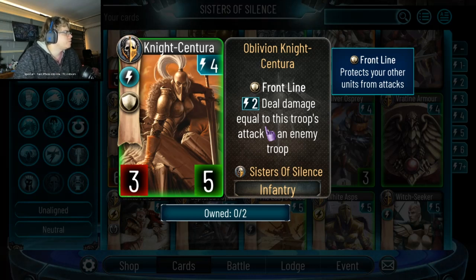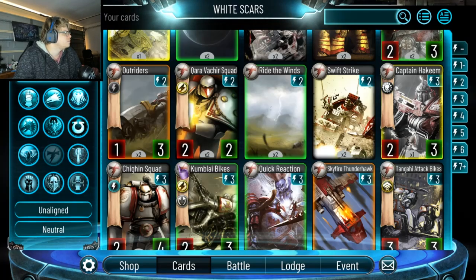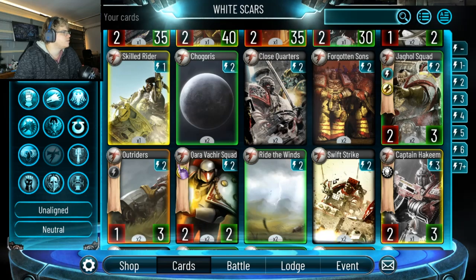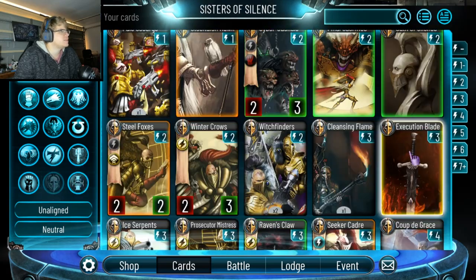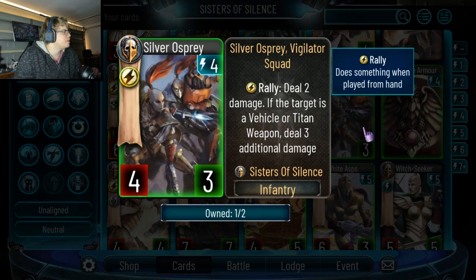This card I think is very strong — a 4-energy 3-5 frontline with an ability to deal 3 damage to things, or even more if you buff it. For some reason I remember seeing this card before — I think another card spawns it. The White Scar's card in event — that's exactly what I'm thinking of. The 4-drop 4-3, deal 2 damage; if target is a vehicle or Titan weapon, deal 3 additional damage. It pings for 2, not terrible, but on the weaker side compared to the other stuff.